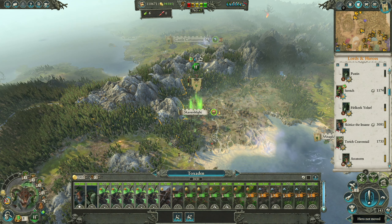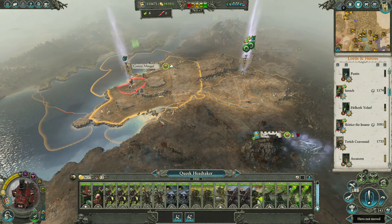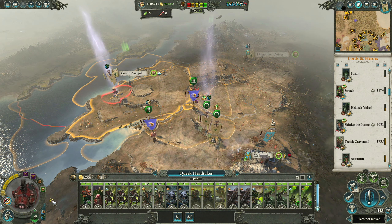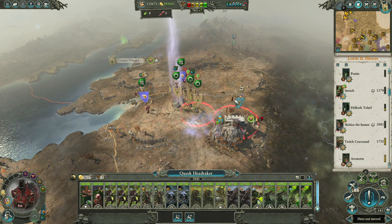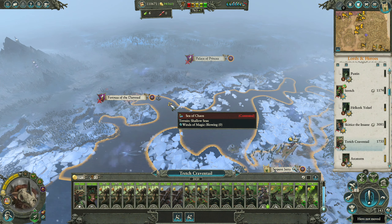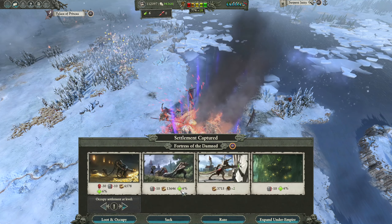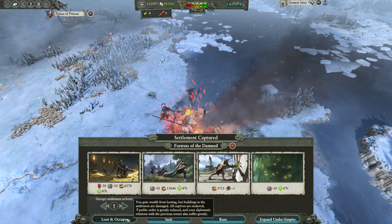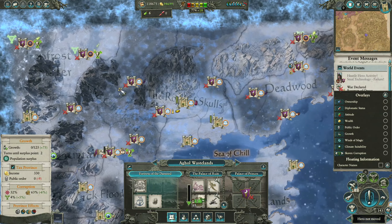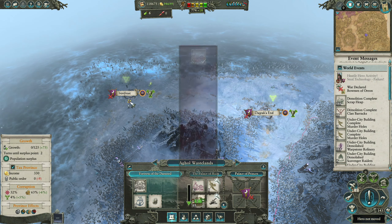I'll probably give the charge bonuses to the helper of nominations and maybe the assassin. I do want to kind of keep up with the Crooked Moon, so we're just going to head over here. Also I'm going to look for an opportunity to attack the Tomb Kings and pick up Khemri. So Tretch in his amazing campaign map movement range — we'll occupy that, thank you very much. We got 120, I use 140.